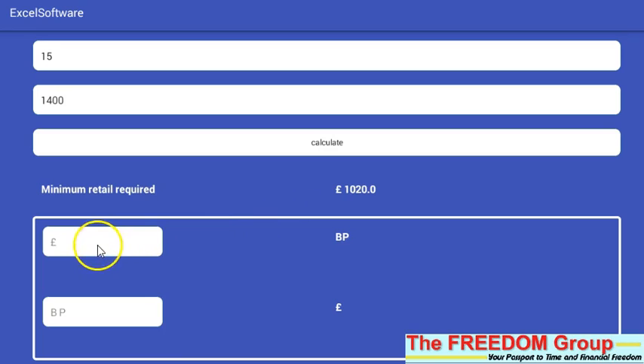Also on this app you can convert pounds to bonus points, and you can convert bonus points to pounds. Just type the number in and the calculation is done automatically for you.